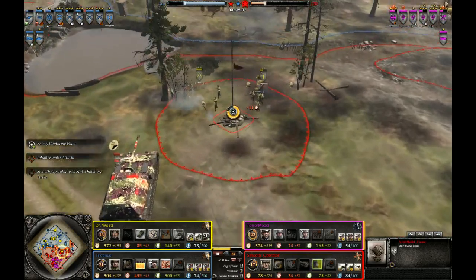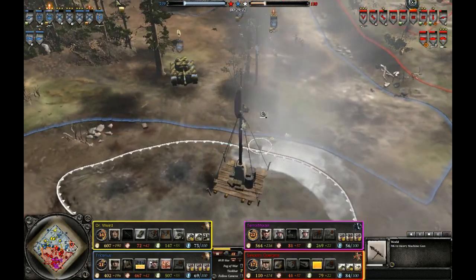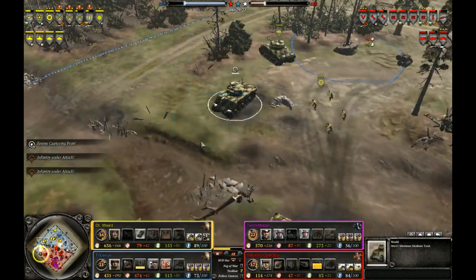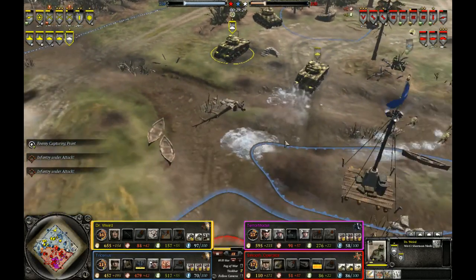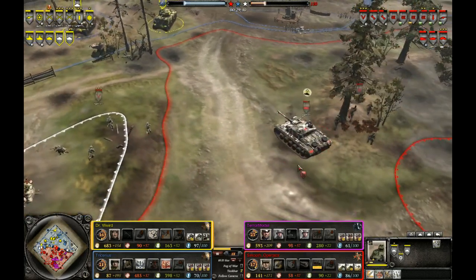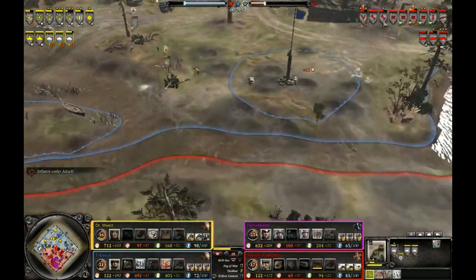Nice mine placement from the OKW, will be able to take out a lot of infantry pushing up. Nice Stuka airstrike on the crews and MG. The Stuka airstrike should actually be used for taking out Calliopes or repairing vehicle crews. Looks like he did a pretty good job — he jumped out the vehicle crew on this Sherman and went to repair the other Sherman while the vehicle crew of this Sherman was retreating to the base and coming back on the field, thus not allowing the Sherman to sit here for no reason.